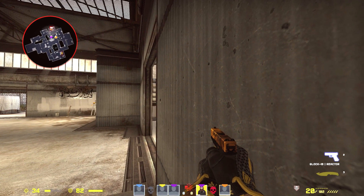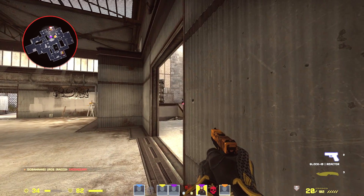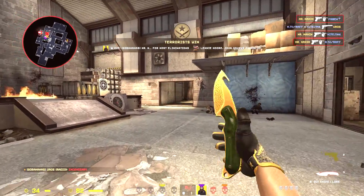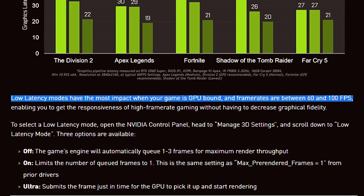What does this mean for CSGO? Probably not much. That's because this feature has the most impact when your game is GPU-bound and frame rates are between 60 and 100 FPS. It even says right here.